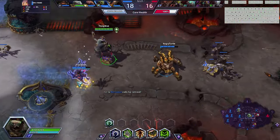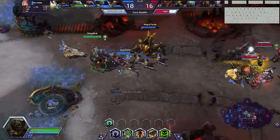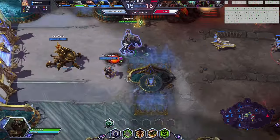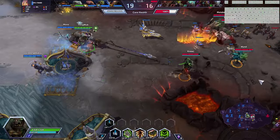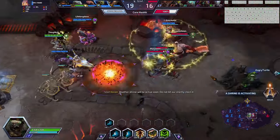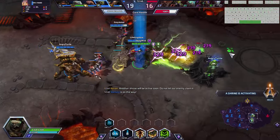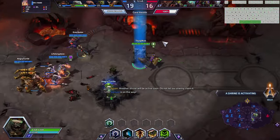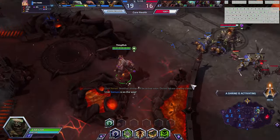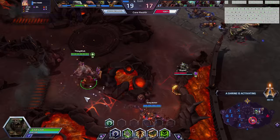I'm now going to try to time my Gorge around objectives, because we won this fight because Zul'jin was dead for the objective. So we need to be timing our Gorge around the objective — or to save an ally of course. That doesn't mean I can't look for any hooks. I would be fine to fight now because the objective is up. If I get a pick now, they won't quite be there for the start of the objective. We can't hook the Anub'arak or the Brightwing, so it has to be the Zul'jin, the Butcher, or Genji when his cooldowns are down.